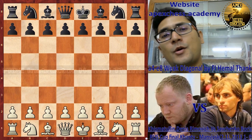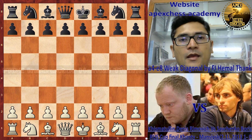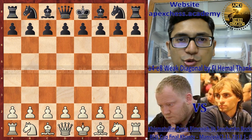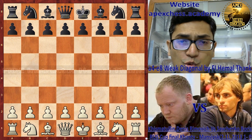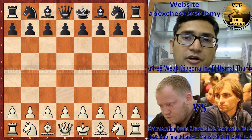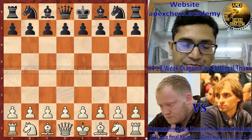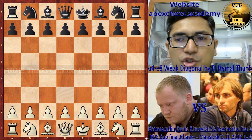Hello friends, welcome to my YouTube channel Apex Chess Academy. I am field instructor Hamil Thanki. Today our topic is the a4-e8 weak diagonal, Part 2. This time we will see the execution part between two heavyweight champions. This game is from the Russian Final 2013 and both players are about 2600. The game starts with QGD.